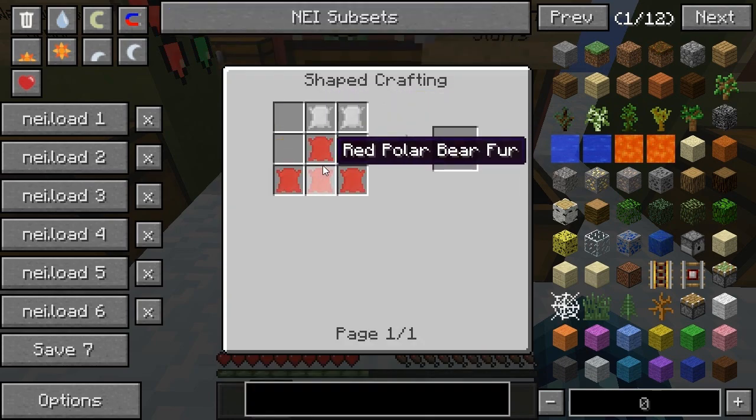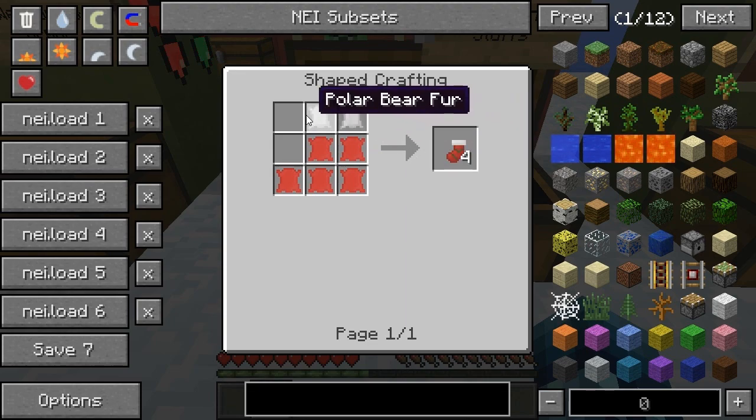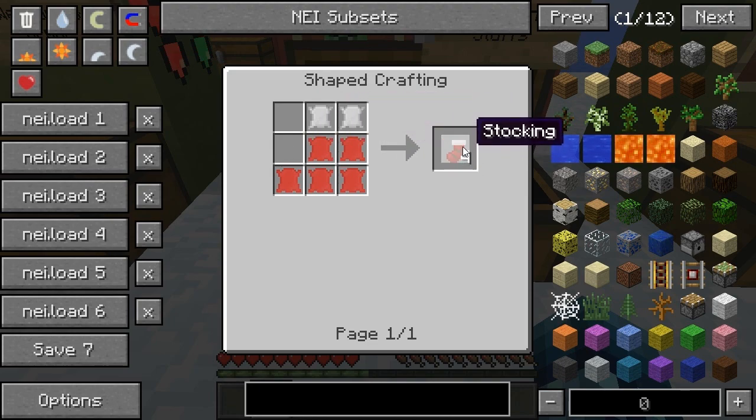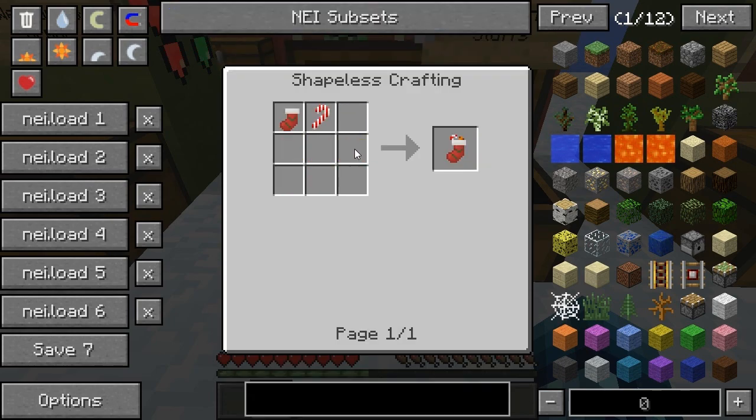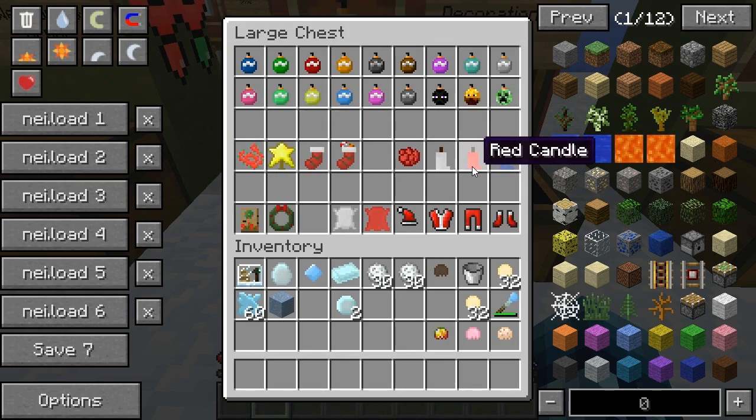To craft a regular stocking you're going to need some red polar bear fur and some regular polar bear fur — yes, there are polar bears in this mod. You'll get four stockings, and to craft a full stocking you just put a candy cane in it, which you can harvest from candy cane structures.